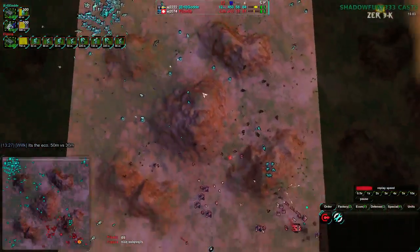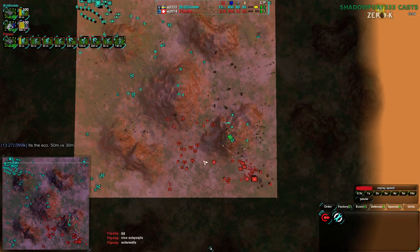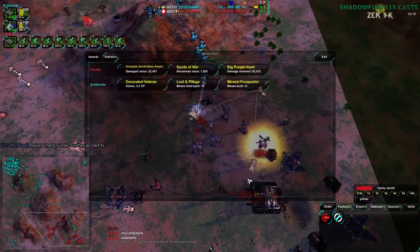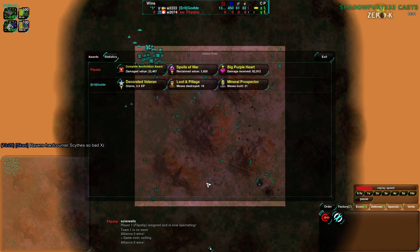Their 2,000 metal army versus Golda's 12,000 metal army would not have worked very well. Even if they had gotten rid of Golda's production, they would have had to fight through multiple armies — and by that time production would have been rebuilt. A bad situation at the end, but still well fought overall by Flipstep. We're moving on now to a match between Plun and Lauri on Alien Desert. Stay tuned.